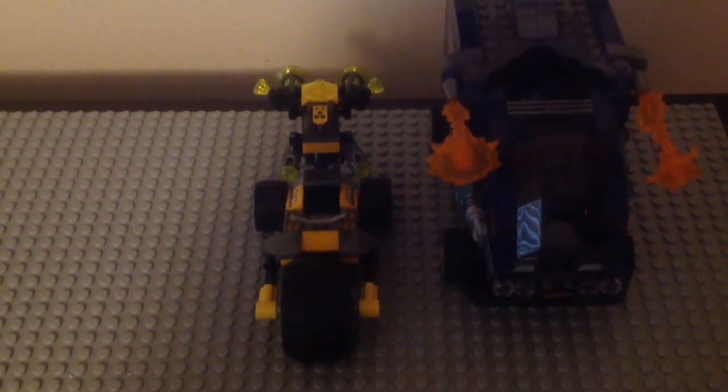So that is it for the minifigures. Now here we have the builds in the set — we have the AIM truck and drone, and the Avengers truck. Let me start with the Avengers truck first. The build looks really good. Here's the top and front: we have the headlights and a sticker on the license plate that says NA811. I like how they added those power burst pieces that act as flamethrowers so you can go after those AIM agents.